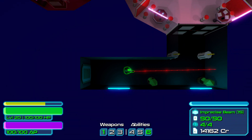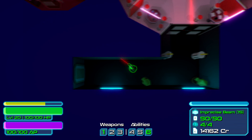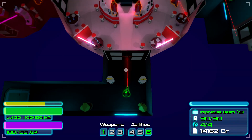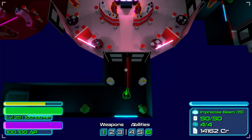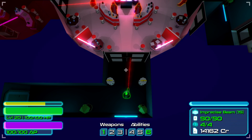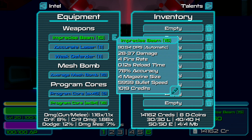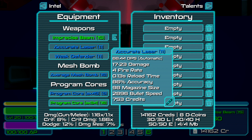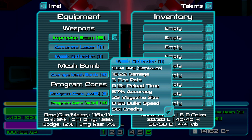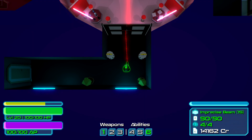It's all about the gameplay, right? Graphics are only a shell. I picked this level because I think it's one of the worst in the game — I want to showcase how they messed up the combination of RPG and shooter. In Hotline Miami, one shot kills everything. This game has hit points so you can take a couple of bullets. It also has miss chance — my imprecise beam has 78% accuracy, my accurate laser has 86%, and my weak defender has 87% — with a pretty huge damage difference between them.